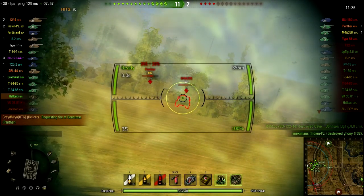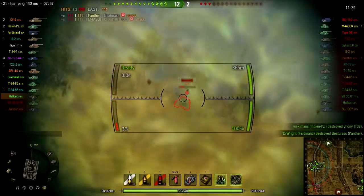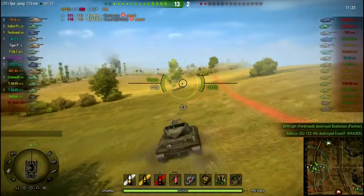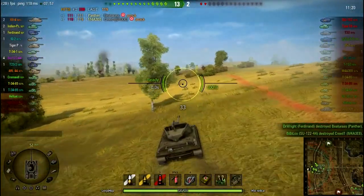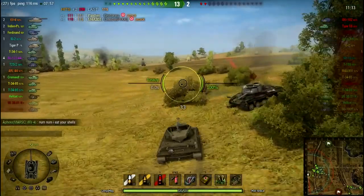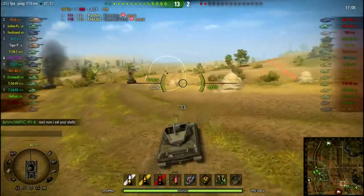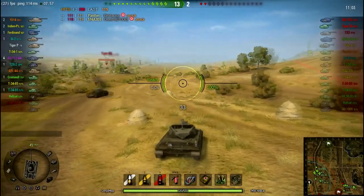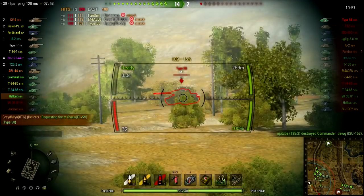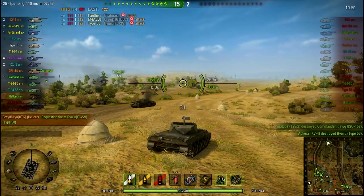Right about here I notice that the enemy team is getting pretty thin, so I figure I'm safe to actually open up now and help out with direct damage. That takes out the M4 and the Panther. I know the ISU is on the other side of the map — he gets highlighted by our western force — so all I have to worry about is this Type 58. He's sitting way in the back looking entirely the wrong direction, so I get spots on him as well as some direct shots.